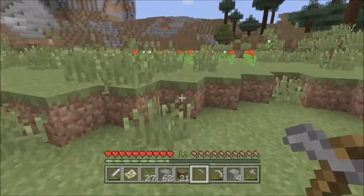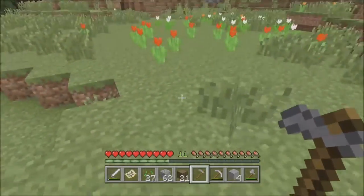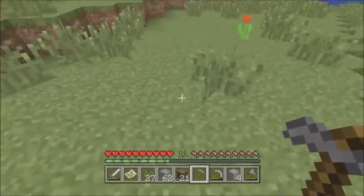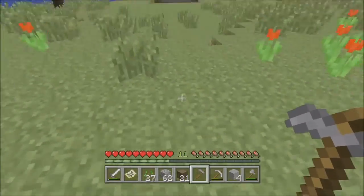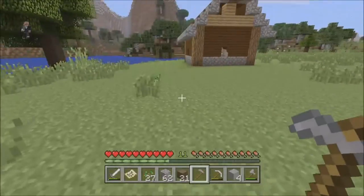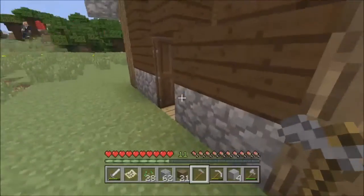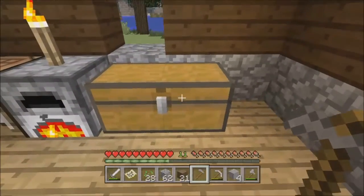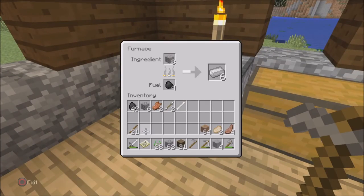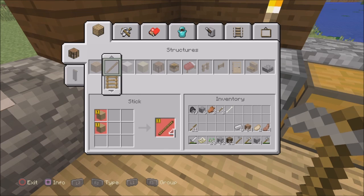I want to think about maybe a two-layer kind of terrace thing going on right here. I think it'll look nice — maybe like a six-by-six or something, maybe a little smaller. I'm going to grab some dirt and fill that in. I think it will look fantastic right there. Might as well grab my iron and fill it up with water.